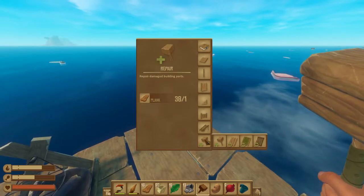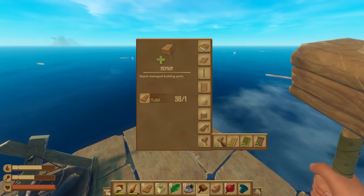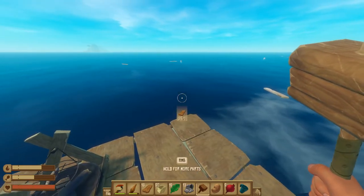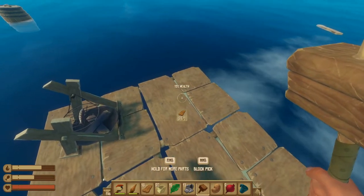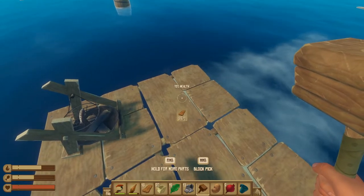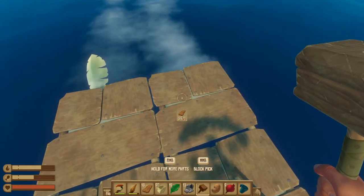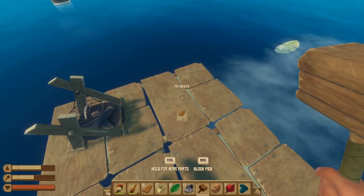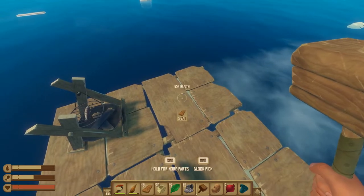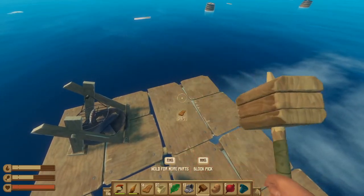The other main important thing here is learning about the repair function. The repair function is selected by hovering over it and letting go of right-click, then targeting the section that has been damaged. For example, this tile has 15% health. You can simply left-click to repair it, and every time you spend one plank, it repairs 50% of the health done to that foundation tile.